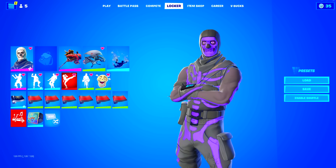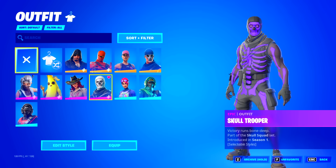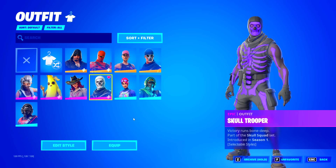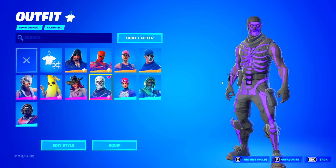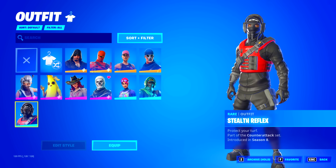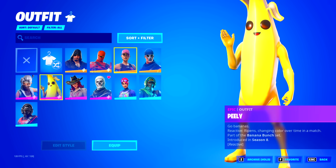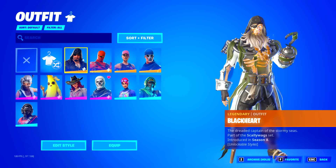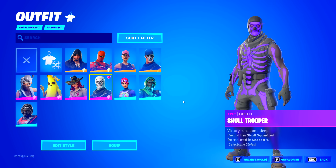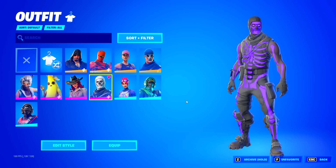This is the second OG locker, which is apparently supposed to be terrible. So we're going to go ahead and find out. Starting off with skins, they only have 11 — even less than the last OG ghoul trooper. But this time they got the OG ghoul, reflex, the stealth reflex — the exclusive version. How does it even have this? That makes no sense. They got Peely, the save the world skins, and the season eight battle pass. That is literally it. I think this account low-key might be quite bad. The OG ghoul trooper honestly was pretty good.